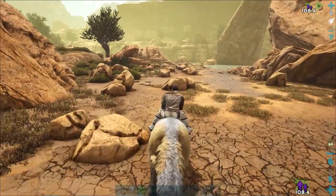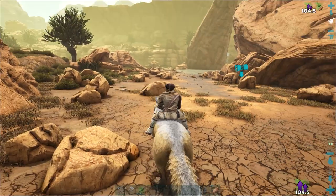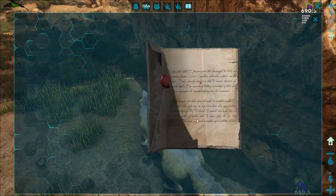But by far its most overlooked ability is being able to sniff out explorer notes and hidden creatures. It's the perfect tame for survivors wishing to level up fast, or for those who just wish to complete their explorer notes list.